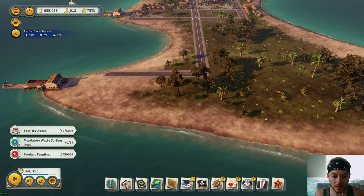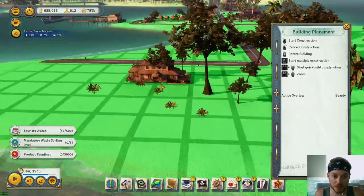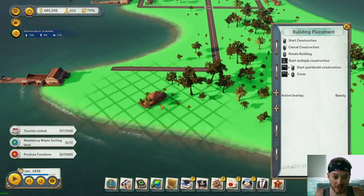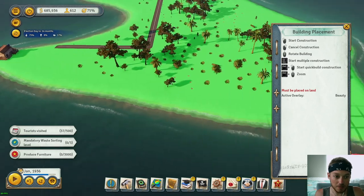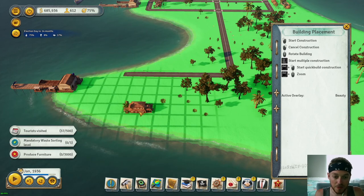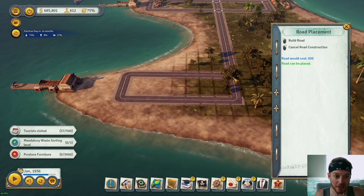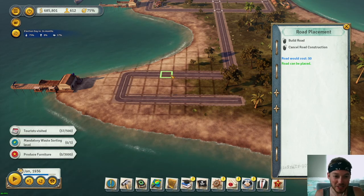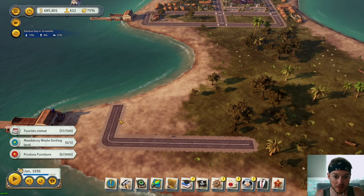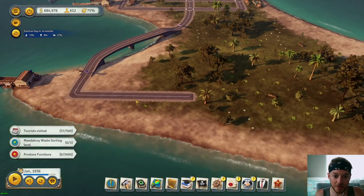These are a really cool building. I'm thinking of having them laid out along the back shore of this little island. Let's put a road down here — we'll kind of do the same design. Actually, you know what, we're going to revamp this completely. There we go — that looks a lot better, I really like that.